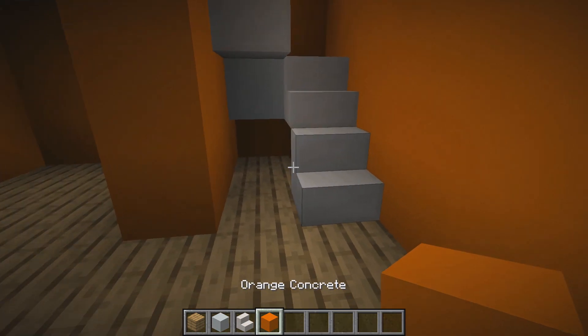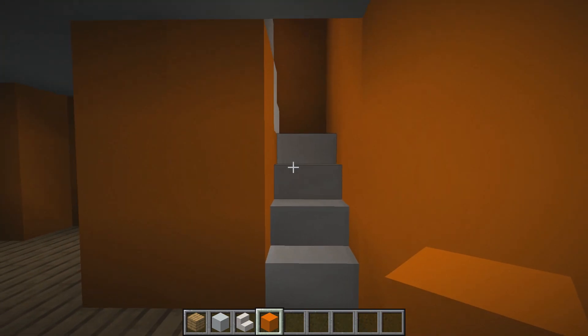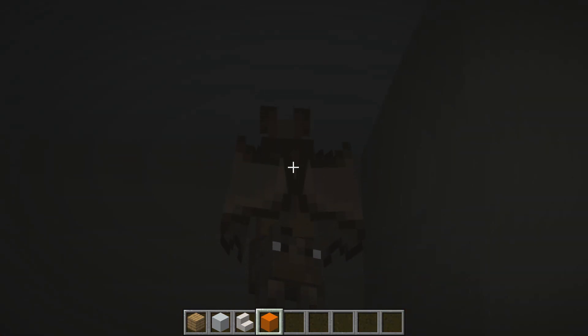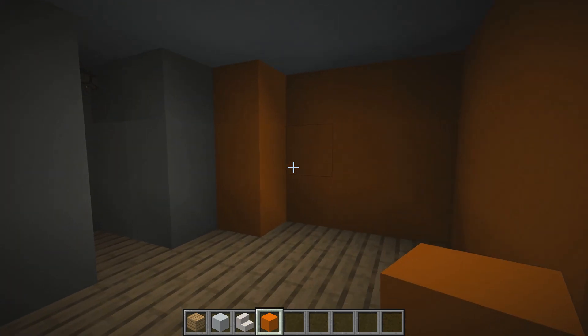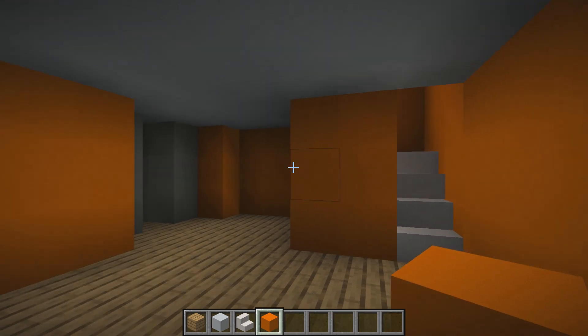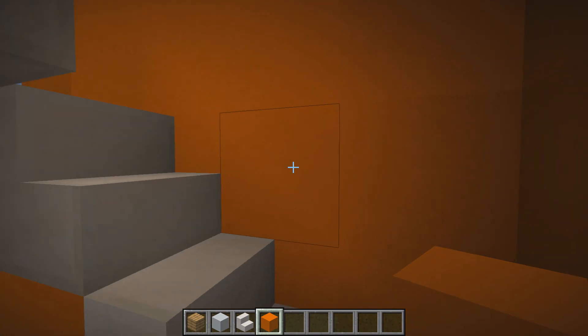Grab orange concrete and fill in the gaps. Now we need to add doorways to our rooms. For each floor, place an upside-down stair and a birch door at each entrance, repeating this for every single floor all the way to the top.